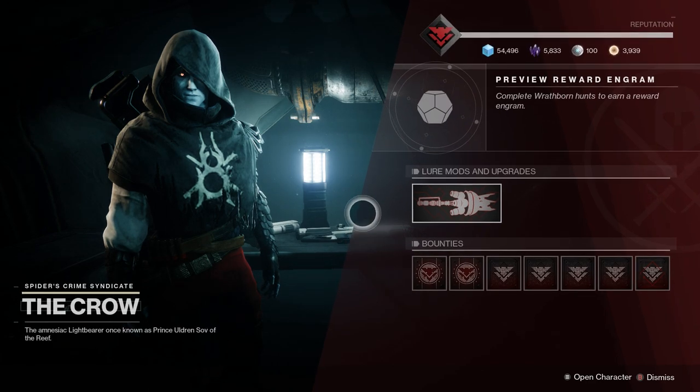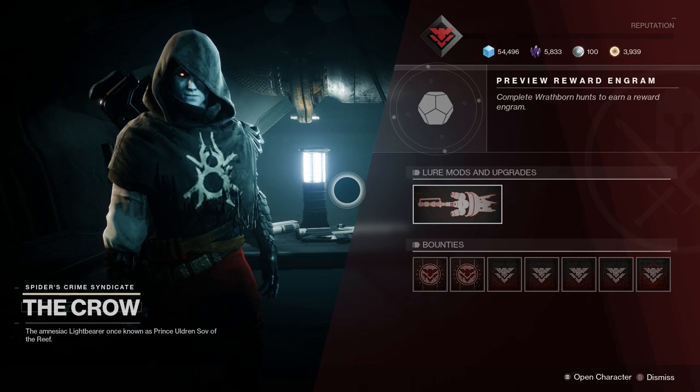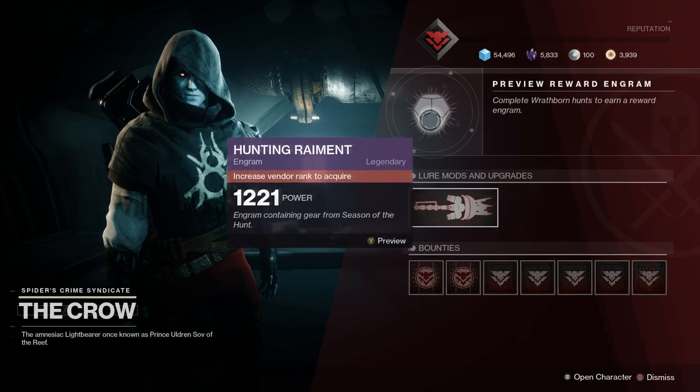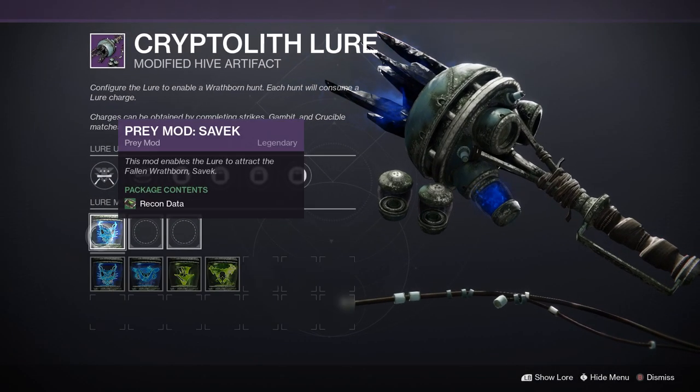But that's pretty much it when it comes to gaining reputation here for Uldren. Just spam some Mayhem to get some charges. Also make sure that you pick up your stasis quest so you can unlock some new stasis abilities. And then once you have three charges, go in there and do three different hunts, come over here and turn in the reputation. Also remember, if you have a couple that give you extra recon data, definitely go for it and get some of that extra recon data.